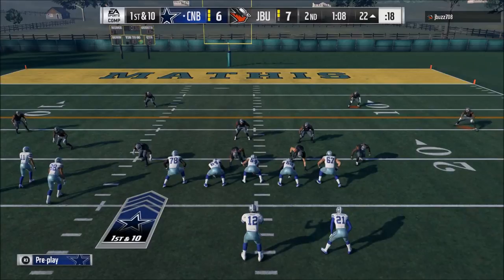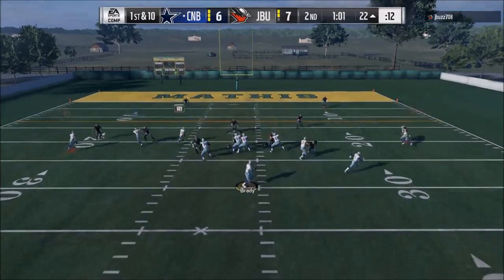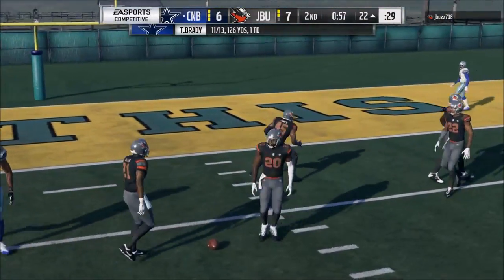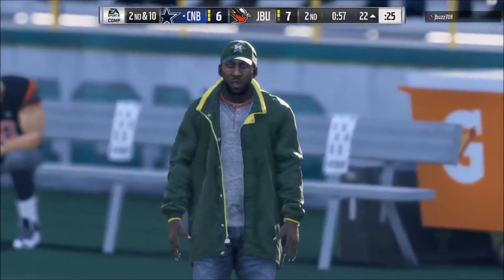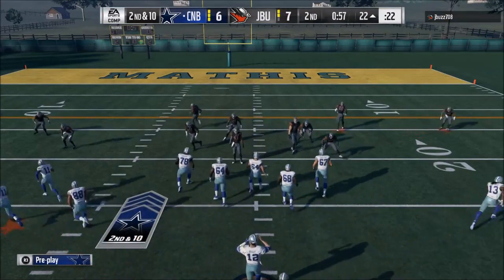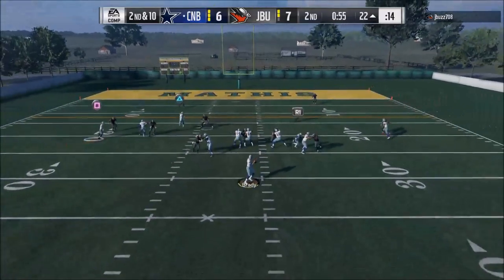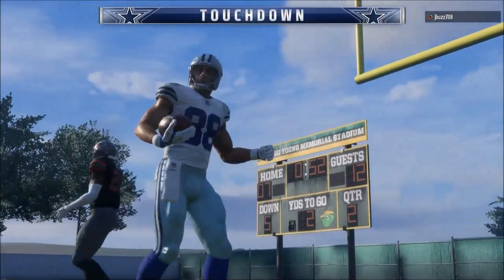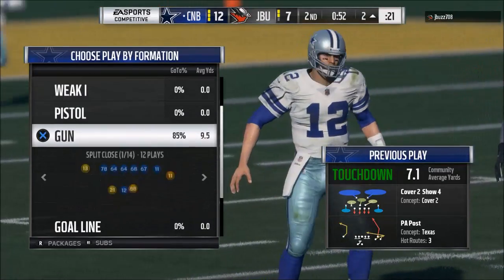The number three defense is the dollar 3-2-6. I hesitated to put this on here because one of the problems with the dollar 3-2-6 is if they come out in a single back deuce close type of attack, it makes it very difficult to stop the run — just because of the way two tight end sets work this year. I would recommend having a playbook with a good dollar 3-2-6 but also a 3-4 under, 4-4, or 4-3 under that you can switch to if you see two tight end sets.